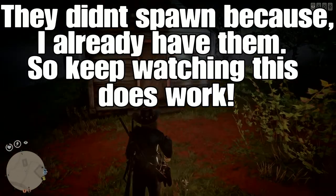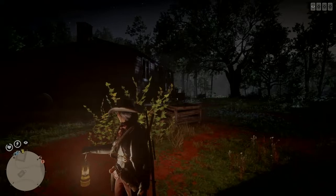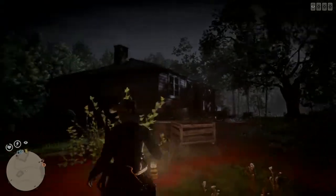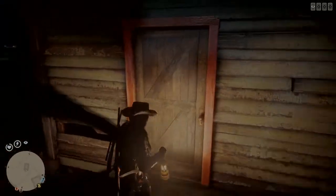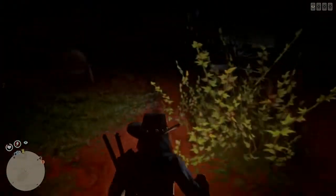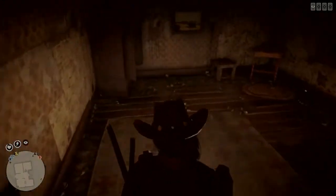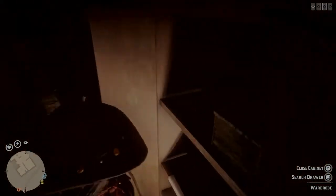So when you get back into online, what you're going to want to do is come to this area that you logged off at, to the house and the shed. The first collectible will be in the shed on this shelf. The second collectible will be in this house — take a right into this bedroom, then open this shelf and it'll be a jewelry box.